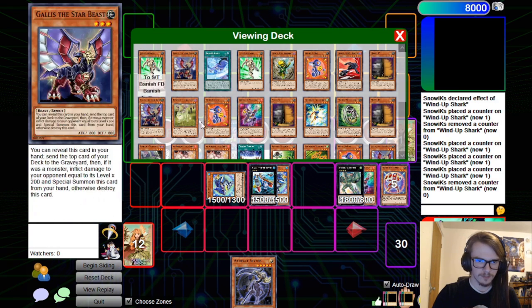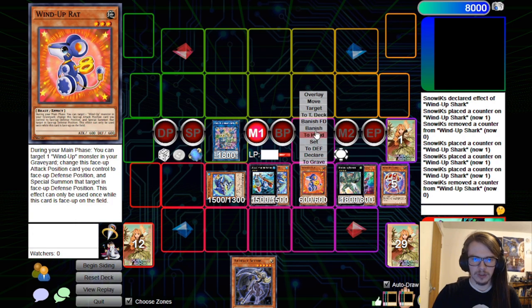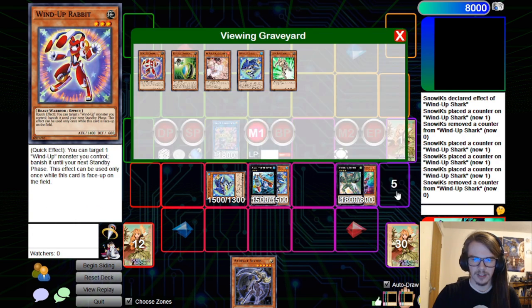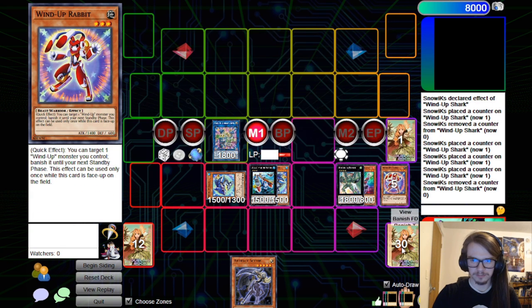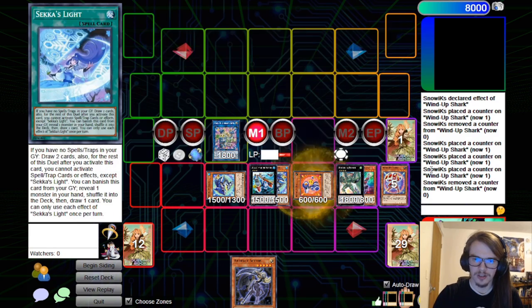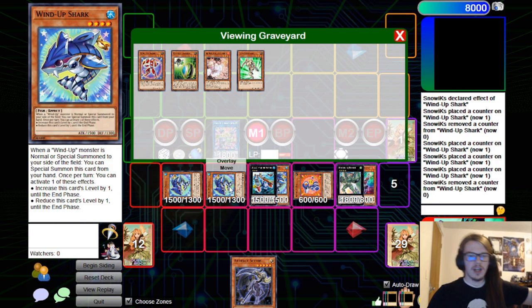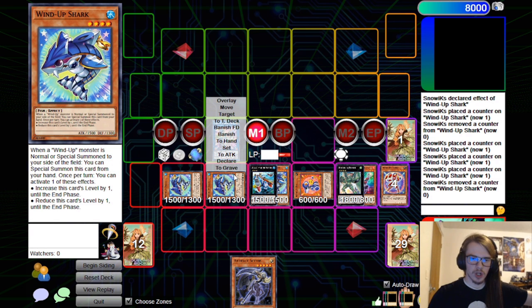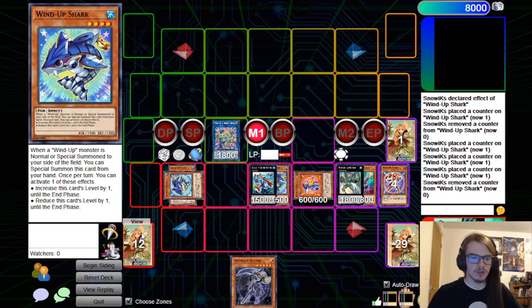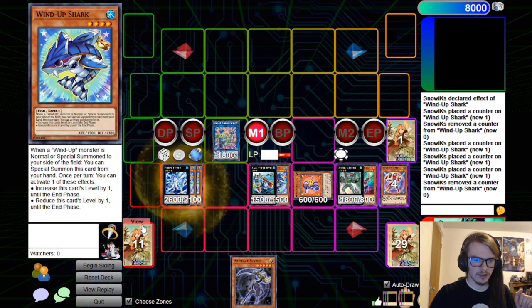We're going to go for the Rat here. Rat effect will activate, changing it to Defense Position, which will then Special Summon out the Shark. Now we have two Waters — two Sharks — on our side of the field, which allows us to go for the Bahamut Shark. And then we can go for Toad as well.